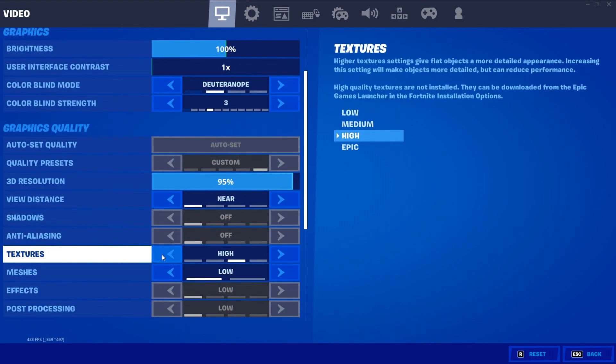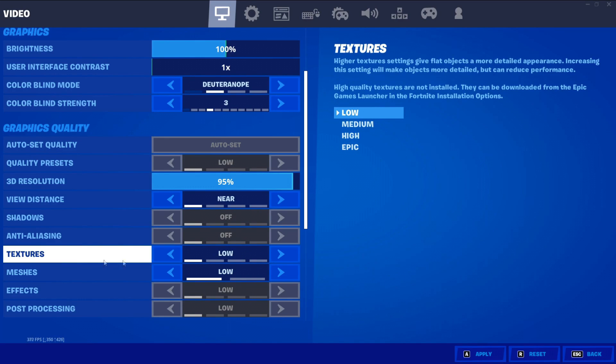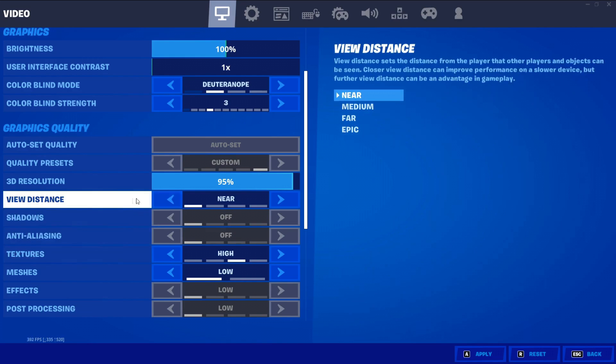The settings that give you the most input delay are motion blur and VSync — it's a must to have these two off. They have a performance cost and what you get out of them is just not worth it. Your game might look slightly smoother with motion blur, but it makes the overall performance and quality of your gaming experience worse. If you have a higher-end CPU, go with high or epic textures. If you have a lower-end CPU, keep it on low, because textures are loaded through your CPU rather than your GPU. This evens out your gameplay experience so it's not just GPU-centered. For view distance, you want near if you want the lowest input delay.